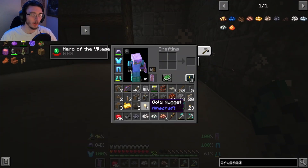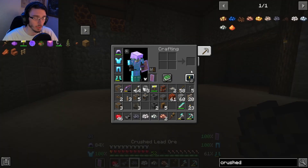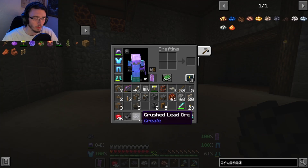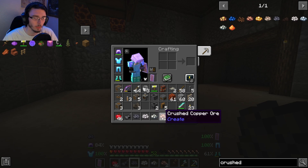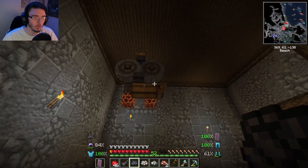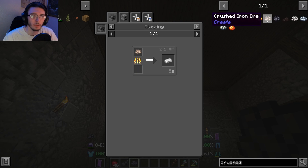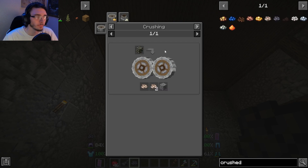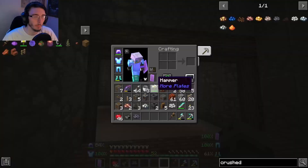They're gone. Gold isn't going to help us anyway — we need gold ore. With these crushed ores we have most of them, we just don't have the gold and the silver. The iron raw ore doesn't work for the iron either if I'm correct.